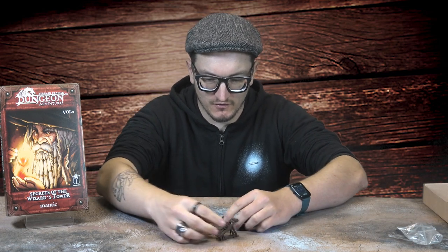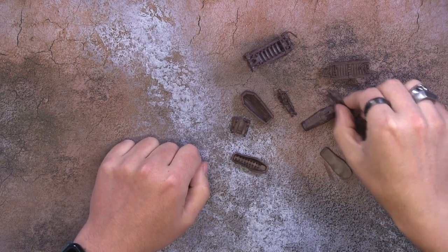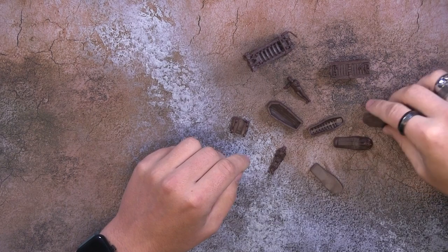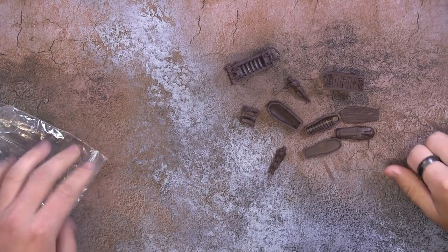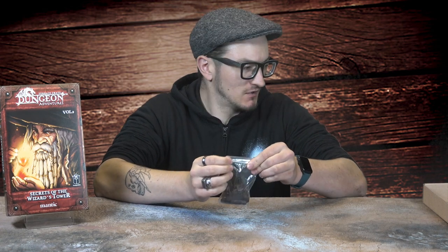And then finally, these ones here - we've got lots of terrifying torture devices. We've got a coffin, we've got a sarcophagus. What I love about this is you've got the dead skeleton and also the mummy, and they fit nicely in the coffin. There's an iron maiden as well - all sorts of terrifying torture devices. And of course what's fantastic about this range is it's all pre-built, pre-assembled, so you can get straight on with your RPG. If you're not paint or hobby-minded, you can just get straight on with your adventure.